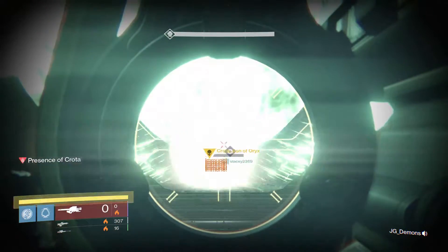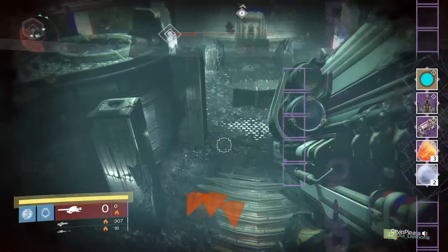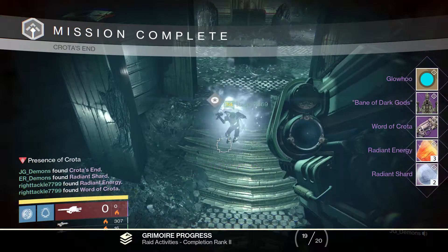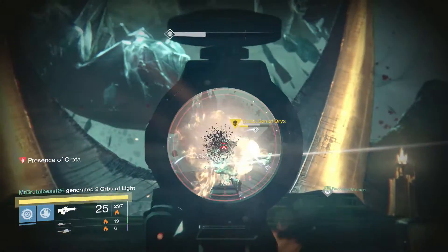Hopefully a Crux of Crota — let's see if it happens. No. Got the Gloho, Bane of Dark Gods, Word of Crota again, Radiant Energy times 3 and Radiant Shard times 2. Not too bad I guess, but nothing too exciting about it.